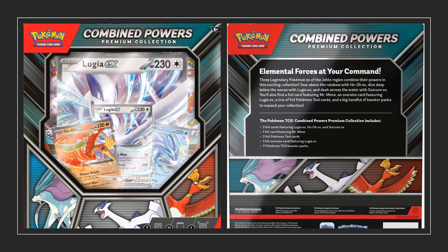Let's take a look at what you can find in this product. This Combined Powers Premium Collection comes with a couple of things: a total of 11 booster packs from different sets, 3 unique foil cards featuring Lugia, Ho-Oh and Suicune, 1 foil card featuring Mr. Mime, 3 Pokemon tool cards, and of course the Jumbo foil Lugia card.